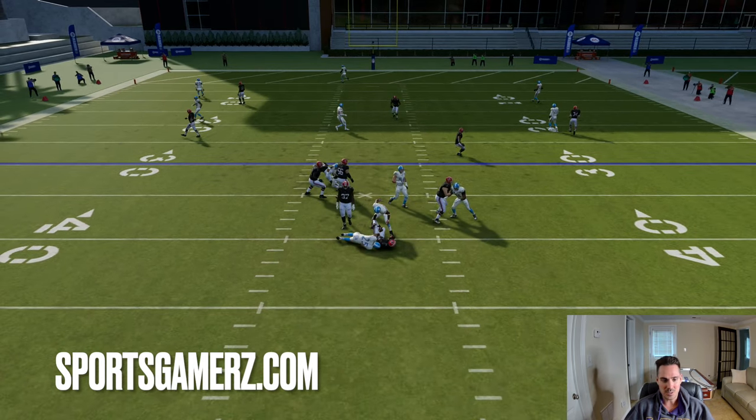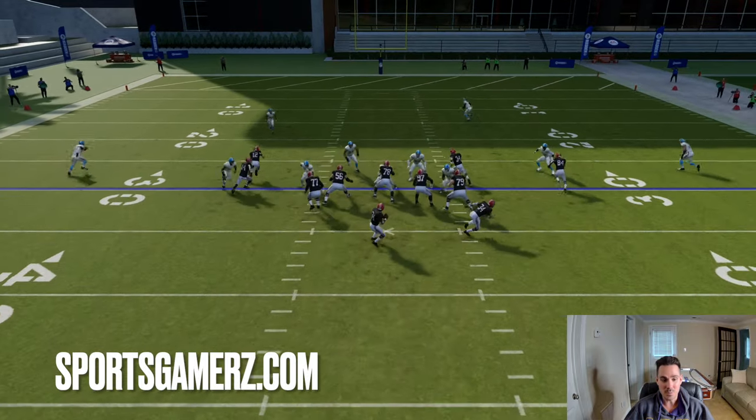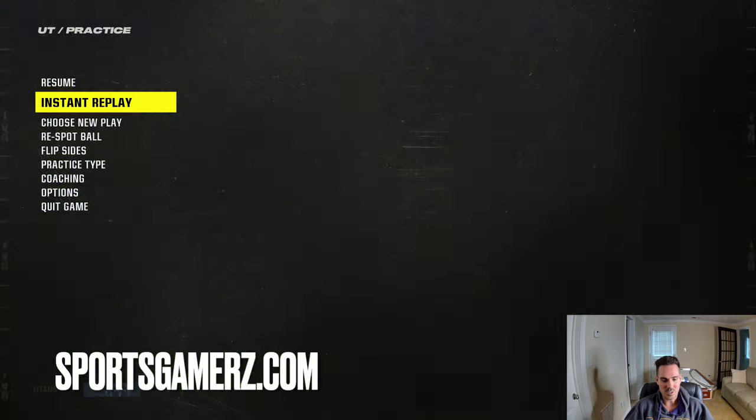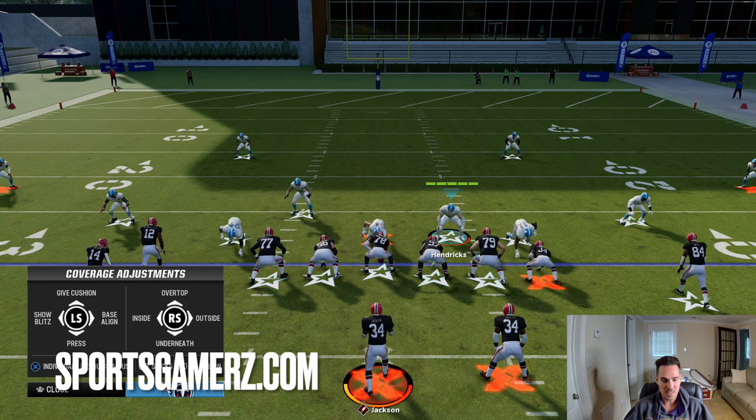You guys can see I just use the linebacker to cover the short middle of the field area — that's really it. But yes, there are definitely some adjustments I like to do to my coverage once the basic blitz is set. Again, the basic blitz is to press your coverage and pinch your D-line.